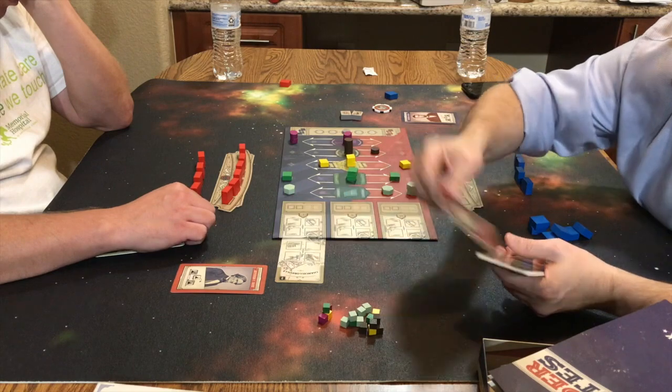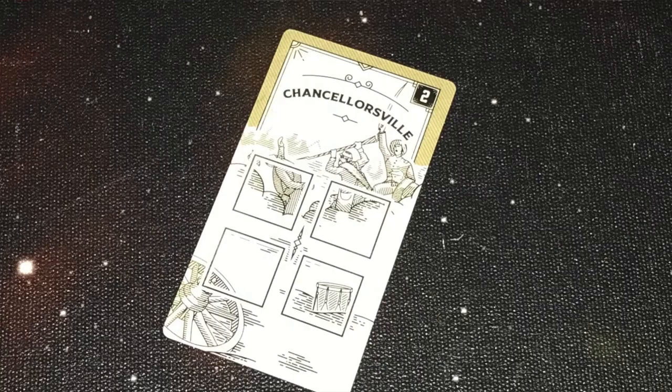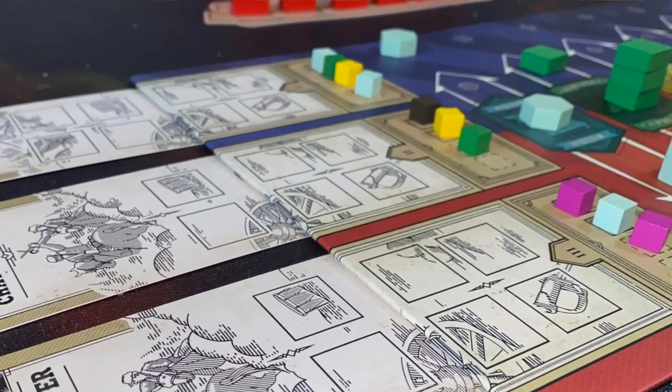The first thing you do is a preparation phase. You place three battle cards on the battle board, and depending on the number on each card, it indicates how much influence that battle is going to be worth. You draw that number of cubes from the bag, which represent the different states, and place those on top of those cards. In addition to the intensity value, you also place two additional state cubes on those cards.